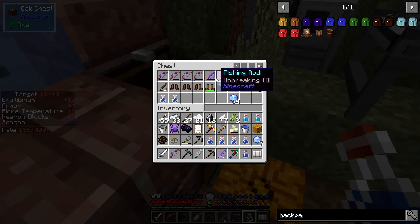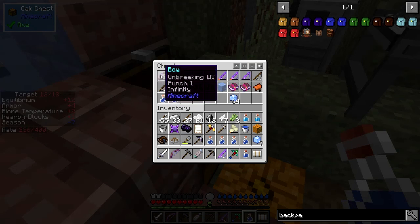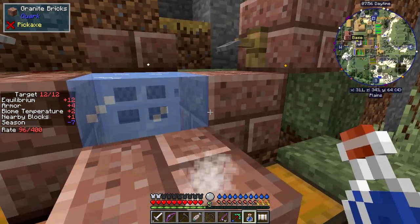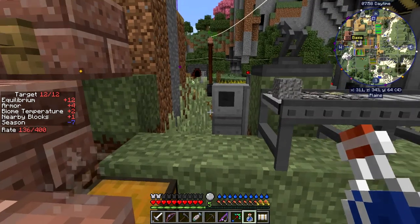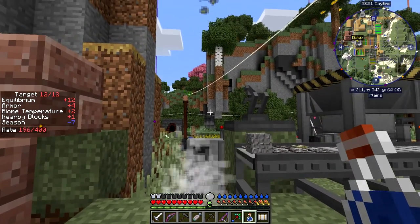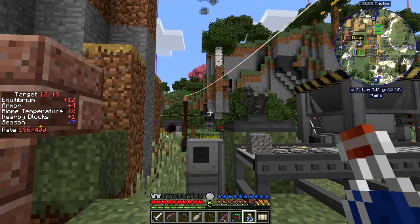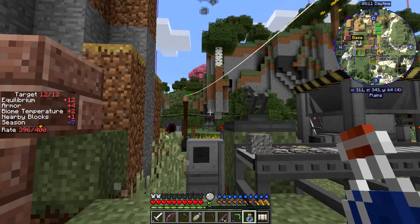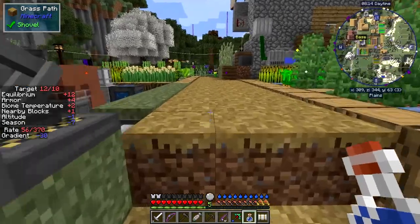I've got some bows as well. This one has Punch 1 and Infinity - always a good one. This one's got Flame and Punch 1. I could put those two together to get Punch 2. But today if you look at my minimap and look south, there's a load of mobs moving around. You can see by the S on the minimap the zombies are slightly moving around. That looks like a good place to put a mob farm, so I'm going to do a mob farm today.